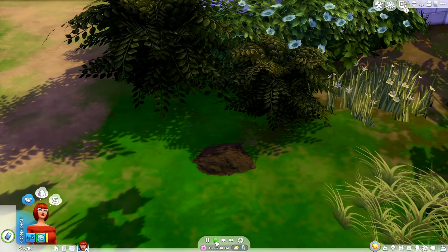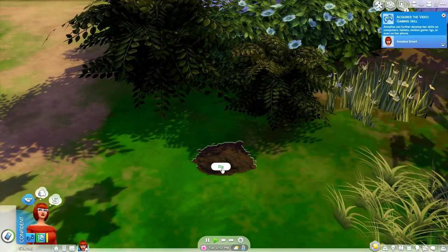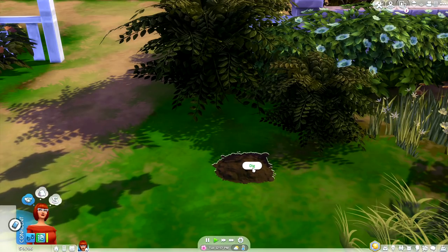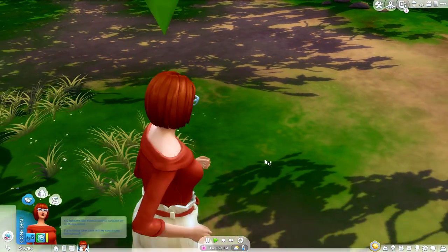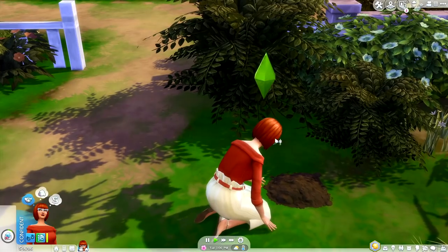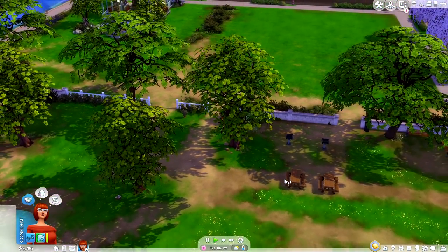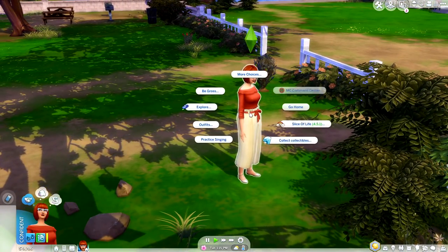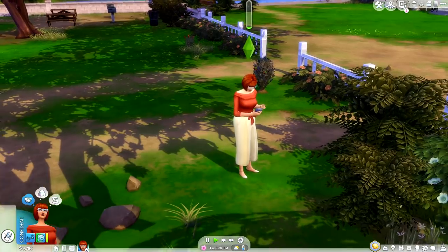Another option I'd love added to the menu is the ability to find and locate the little dirt piles. Earlier I was questioning where fossil rocks come from — I thought they came from the rocks themselves, but it appears they come from the little dirt piles most of the time. I'm not sure if those piles are exclusive to Jungle Adventure or were in the base game, but having the mod hunt those down too would be really cool. You can also find common upgrade parts in the dig piles — just a little food for thought.